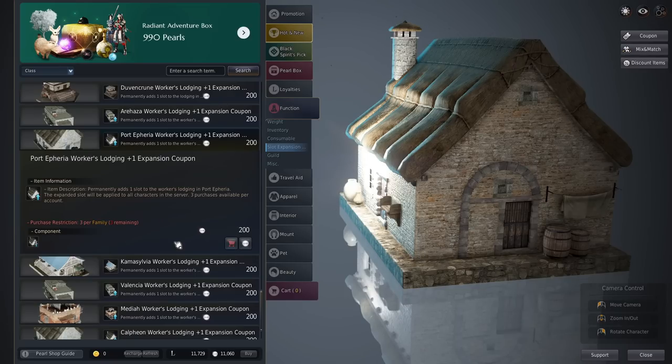The final way to increase your worker lodging is through the pearl shop. Go to function, slot expansion, and scroll all the way down to see the different options for lodging. You can purchase three of these per family and they're really useful to have. However, don't worry — in order to have an effective worker empire, you can absolutely spend nothing at all and go full free-to-play. Just get more contribution points and purchase lodging. This is only really necessary when you want to go above and beyond with maximum lodging.